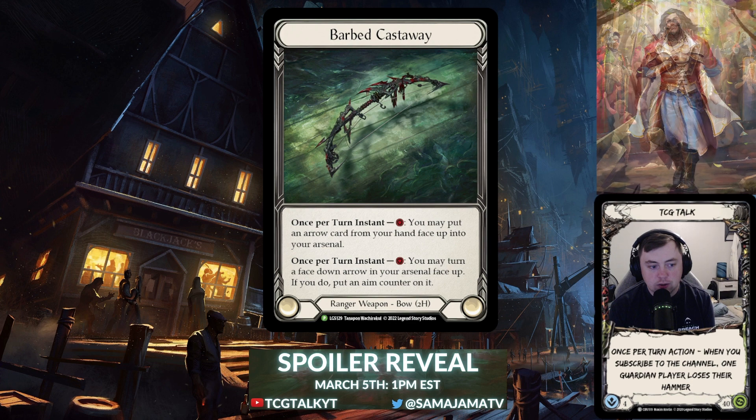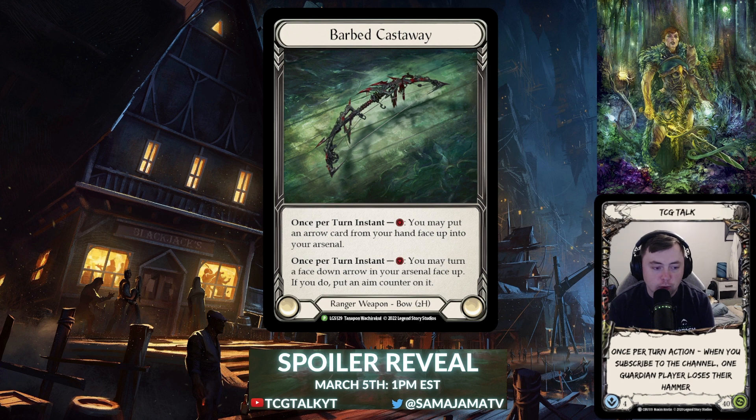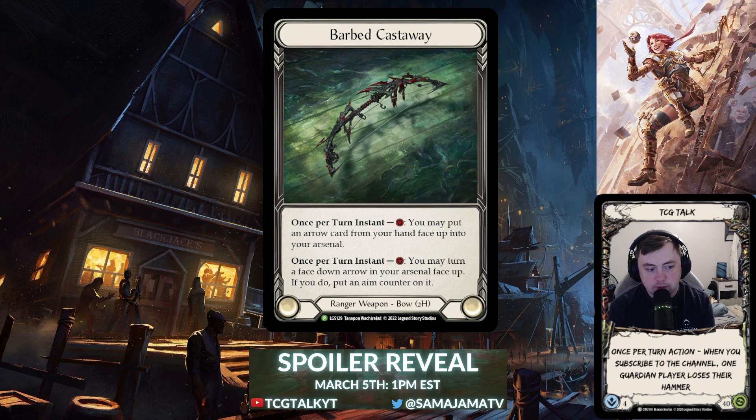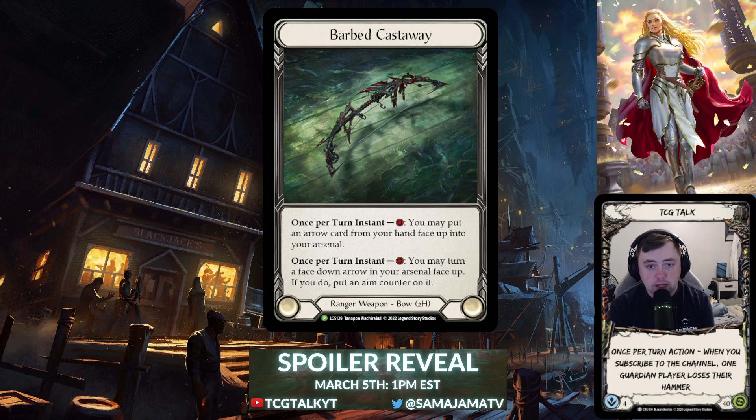You'll also be able to arsenal an arrow and use it next turn, putting an aim counter on it. Before, arsenaling an arrow wasn't a horrible play but wasn't ideal unless it was something like Bolton Shot — you were pretty much stuck with that arrow. If you arsenaled Remorseless, next turn you could flip it with Cross Wrap and maybe get a dominated arrow, but that was about it. With Azalea, arsenaling an arrow can limit your play lines, especially with a full four or five card hand.